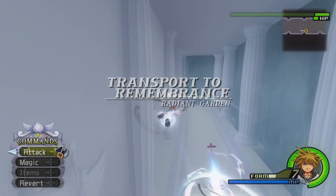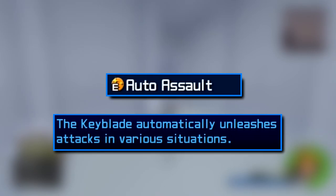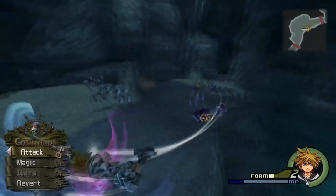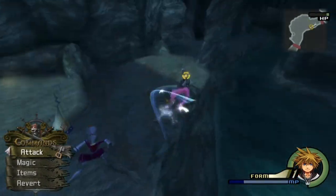Final Form has an ability called Auto Assault, which enables the Keyblades to move around Sora while he performs actions. Although this seems as if it's just a minor addition to deal extra chip damage, understanding how the Keyblades move for each action can be extremely useful for combat situations.